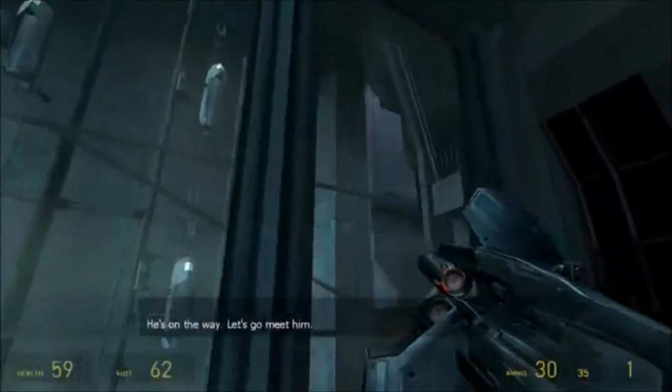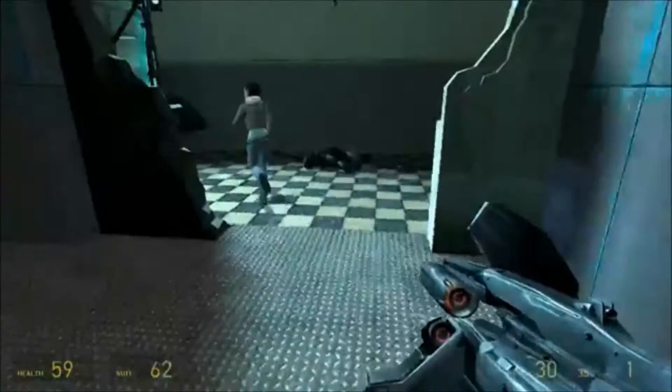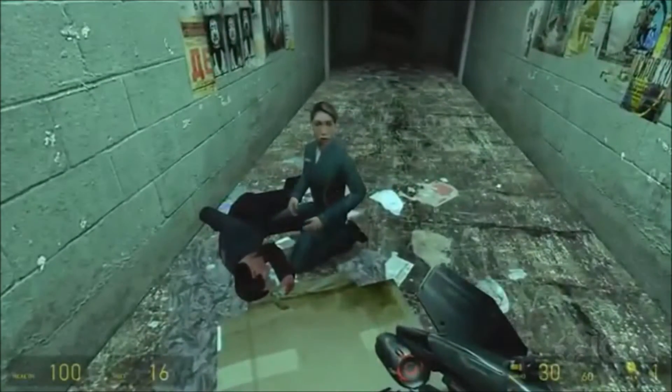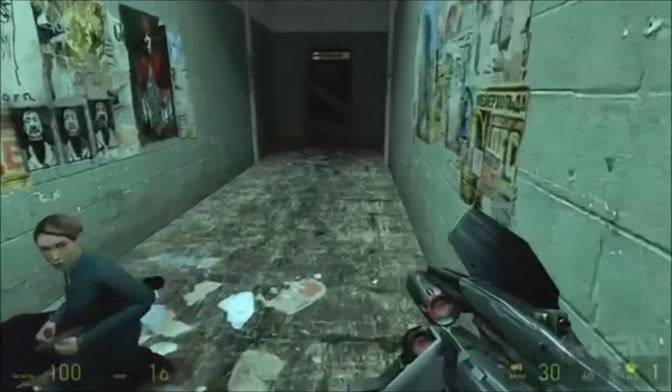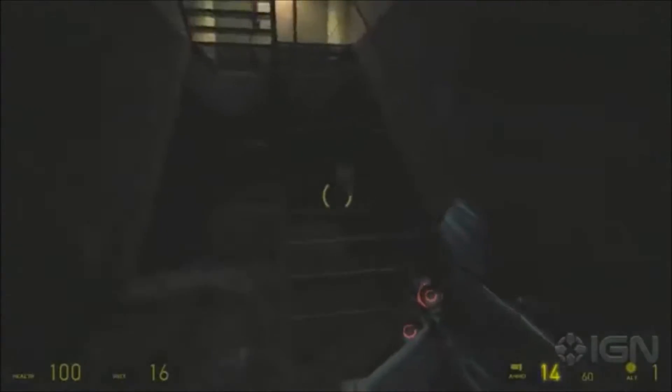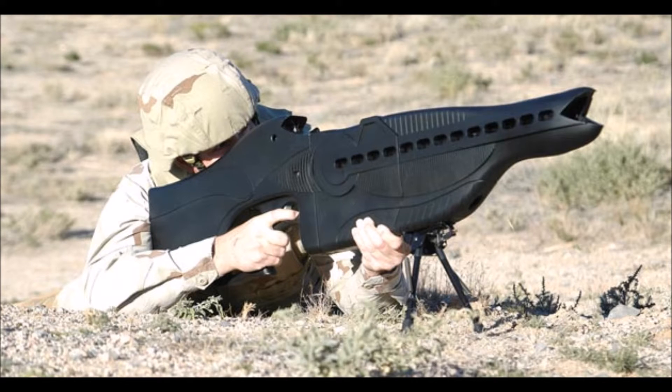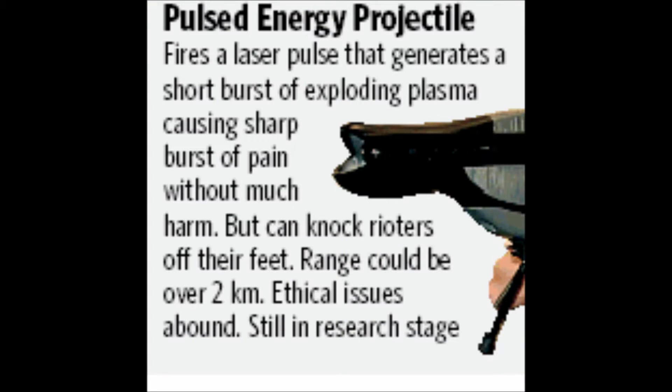To delve into the inner workings of this advanced weapon, it will probably be a good idea to examine what is given to us by the game. First of all, let's look at the term Pulse Rifle. This could refer to Pulse Energy Projectiles, or PEPs, the type of weapon that uses infrared lasers to create plasma at the target. This is an interesting form of weapon, as instead of propelling a projectile at the target, it just makes the projectile at the target. They're actually being developed right now as a non-lethal weapon for crowd control, but it is possible for them to be lethal. So, is the Pulse Rifle a PEP? Well, probably not.